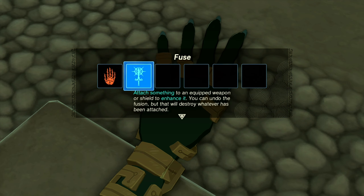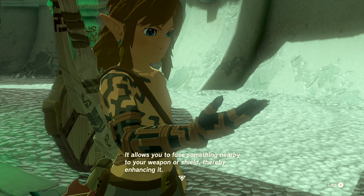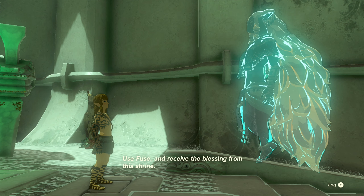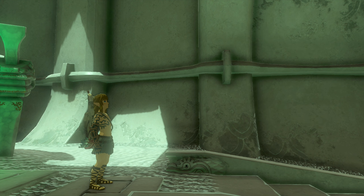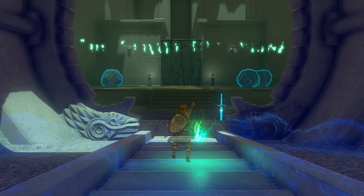Nice — there we go. 'Attach something to an equipped weapon or shield to enhance it. You can undo the fusion, but that will destroy whatever has been attached.' Okay — so if I'm understanding that, it won't destroy the weapon or shield, it'll destroy the thing you're attaching. This is the Fuse ability — it allows you to fuse something nearby to your weapon or shield, thereby enhancing it. Why not pick up that sword ahead and fuse a nearby object to it?